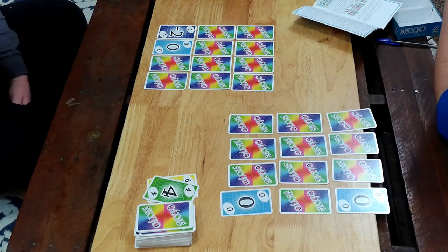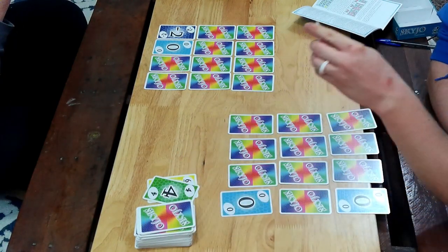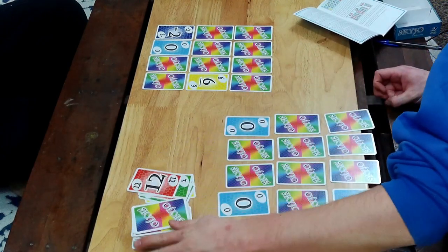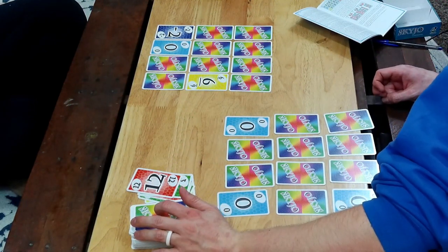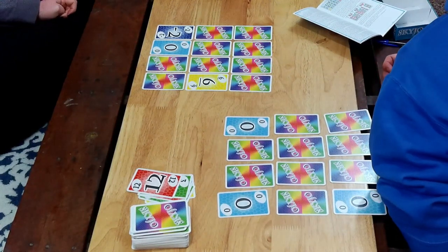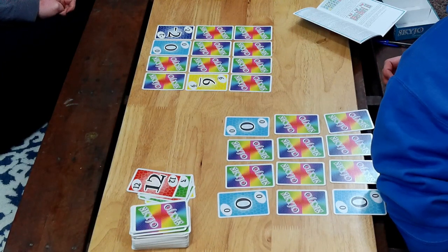The game round ends as soon as a player has revealed all their cards. Here's what the rules say: if a player chooses a hidden card from the draw pile, they may look at the card and choose whether they want to exchange it for one of their hidden or open game cards. If they do not want to keep the drawn card, they must place it on the discard pile and reveal one of their hidden cards — basically what I did.